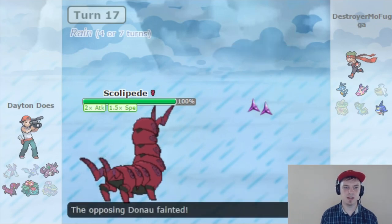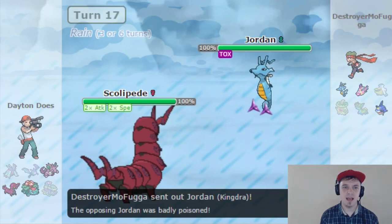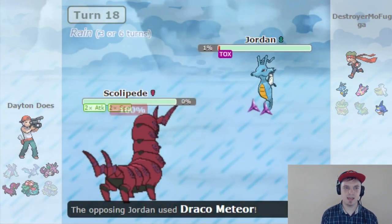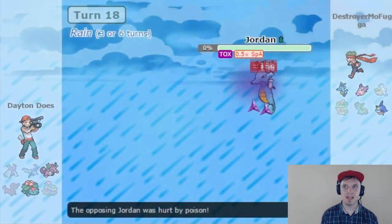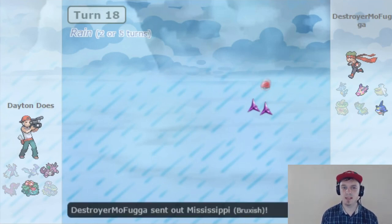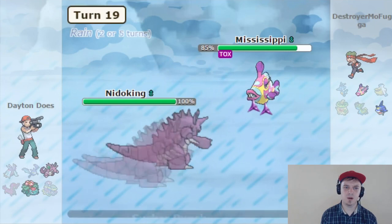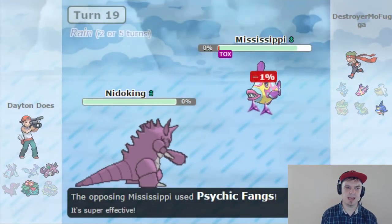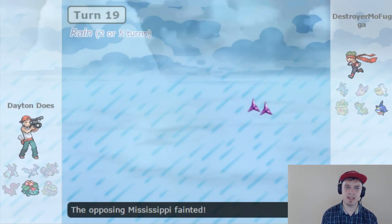I pack Rock Slide, which KOs Pelipper in one hit with the Swords Dance boost, and I boost my Speed a bit more. Kingdra with Swift Swim comes out as expected — it gets Toxic poison switching in and takes huge damage from Poison Jab. Unfortunately, Kingdra KOs Scolipede with Draco Meteor, which is around 120 base power boosted by same-type attack bonus, and Scolipede's special defense isn't naturally strong. I bring in Nidoking for the Sucker Punch on Bruxish, which does really nice damage and lets me work around the Psychic type. Bruxish then dies from its own Life Orb recoil, though Toxic damage would have finished it at end of turn too.